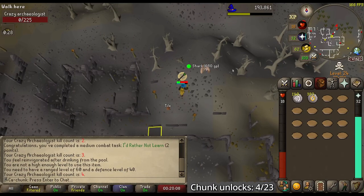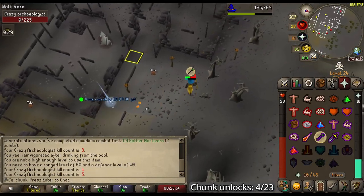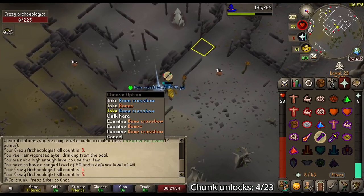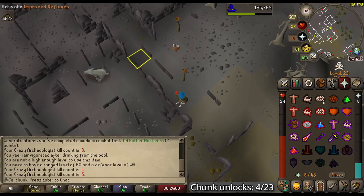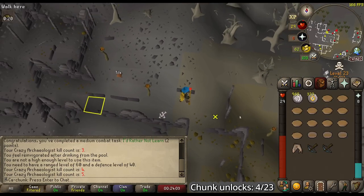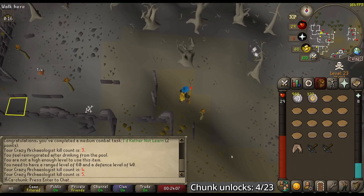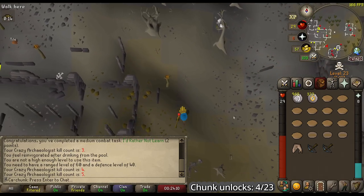Fourth kill — a Shark. Fifth kill — the Rune Crossbow! This is one of the items that I was looking for, this is amazing. Five kills and we got both the Rune Crossbow and the Red D'hide Body — that was extremely lucky.